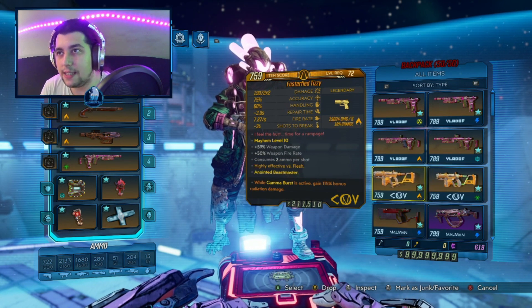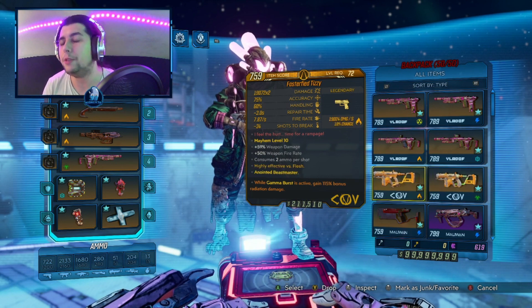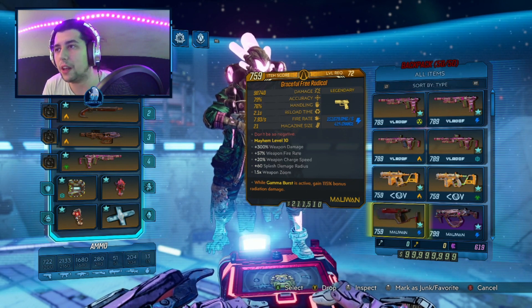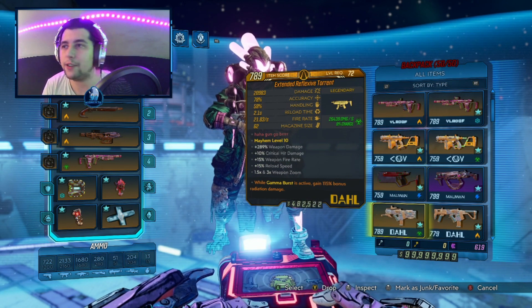Next we have the TZ. I don't really like to use the TZ on any character, but it's still a good choice. Next we have the Free Radical which is probably the strongest pistol out there, and also the Torrent, which is another weapon I don't really like to use.